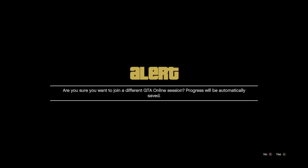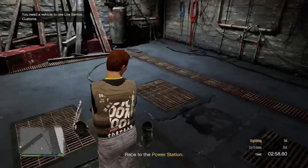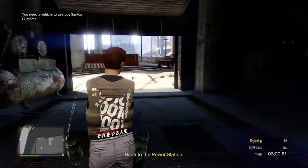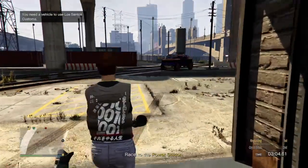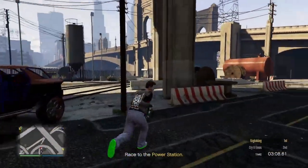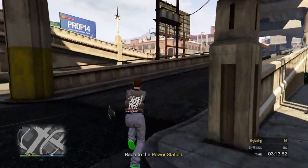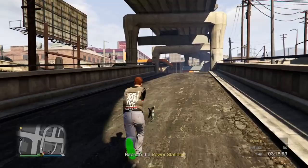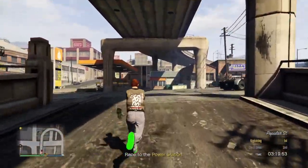Now I'm on the white screen. Accept the first alert and decline the second. Now I'm at LS Customs on foot. Walk out and get inside of a street vehicle and drive away. It will try to teleport you back, but that is okay — just know it will try to teleport you.